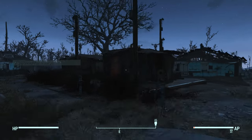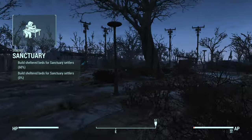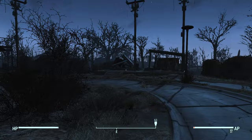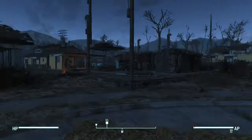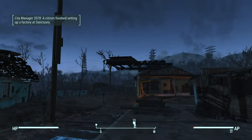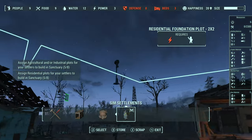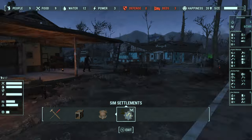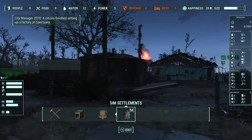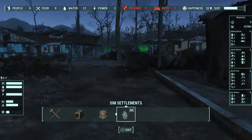Alright, so I did build some houses. Apparently I built five, but I can only see four. And I built some scavenging settlement plots. As you can see, they're a little glitched out. Oh, that's the fifth one — I accidentally put this one up too high. Oops. But I don't have enough materials to build the settlements, so let's go scavenging.